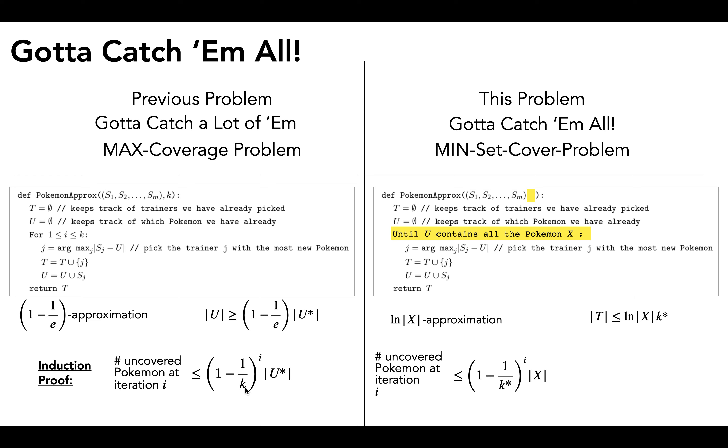We're not going to reiterate the induction proof since it uses mostly the same logic, but just to go over the differences: in the previous proof, k was the number of trainers we wanted to pick — fixed from the input — and u* was the optimal set of pokemon we could have selected. In this proof, k* is the optimal number of trainers we could possibly select, while x is the thing that's fixed from the input — x is just the union of all of the s sets.